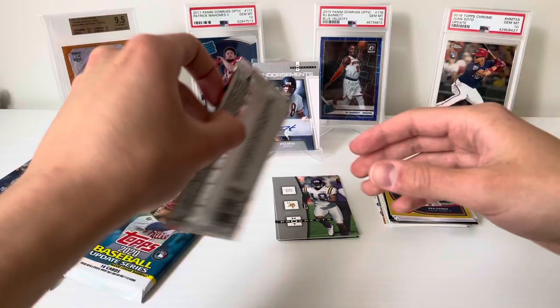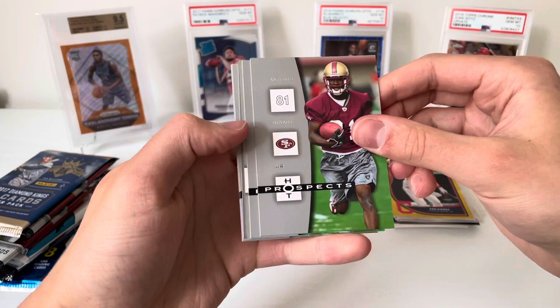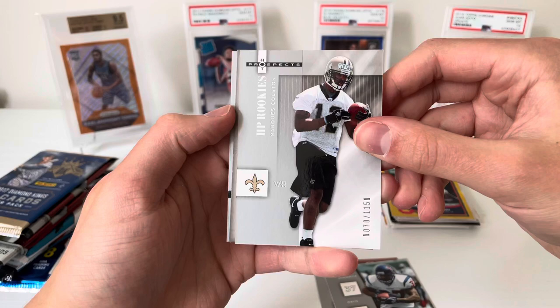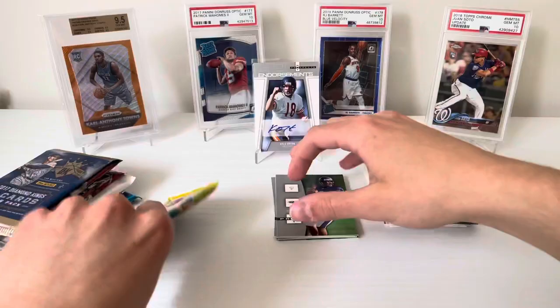Kyle Orton hot streak begins — very cool. Coren Robinson and TJ Houshmanzadeh. That's funny that the text leads into the picture. So it's pretty solid — we got our hit, streak begins. Antonio Bryant, Dominic Davis, Hot Prospects rookies of Marquise Colston numbered 70 out of 1,150. Deuce McAllister and Steve McNair.